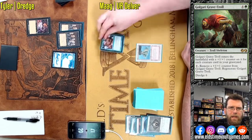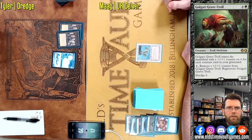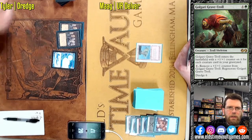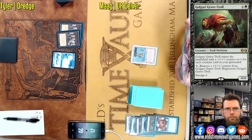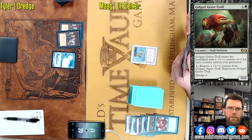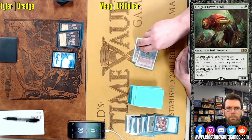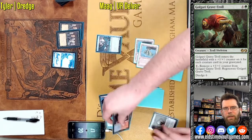I like the Scathe Zombie tokens there — that's a nice touch. Foreign language, Horn Black Border Scathe Zombies make classy tokens. I'd usually sharpie out the mana cost and the Scathe part, but that's not really necessary. Everybody understands what's going on — there are 2/2 Zombies.